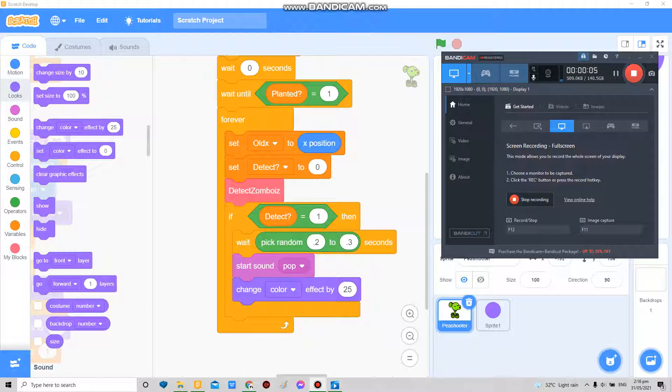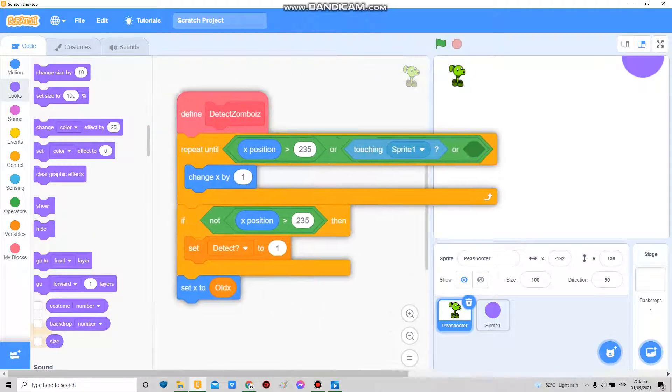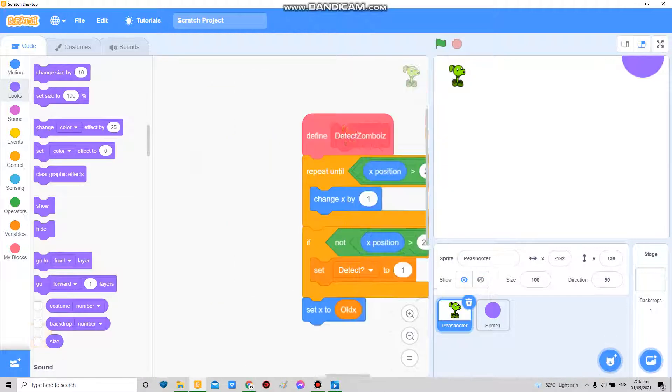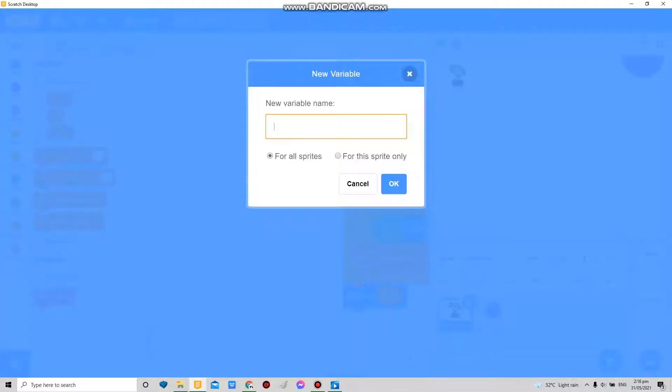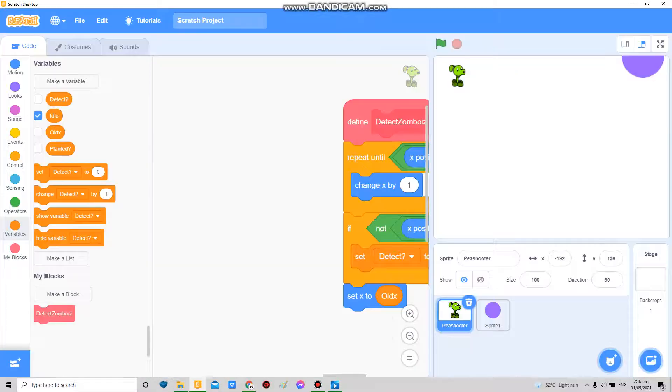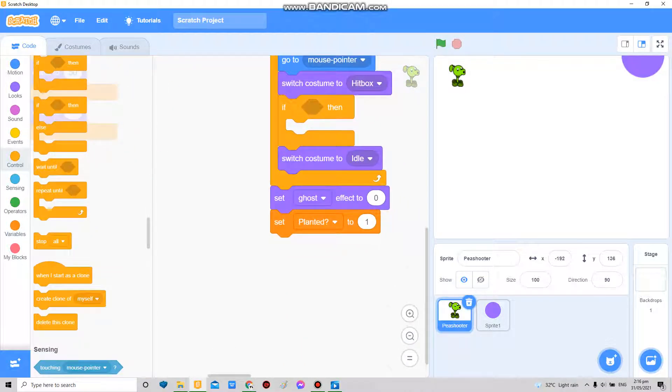Hello, I'm just gonna call myself Phantom Coder 2 here, or PC2. Now we're gonna make the fight — the shooting thing. So I'm just gonna make a variable called idle.